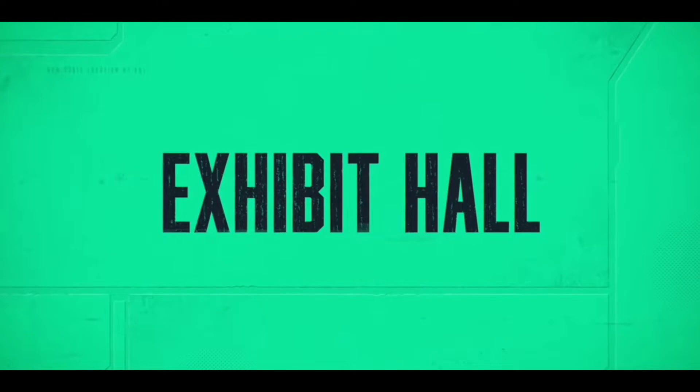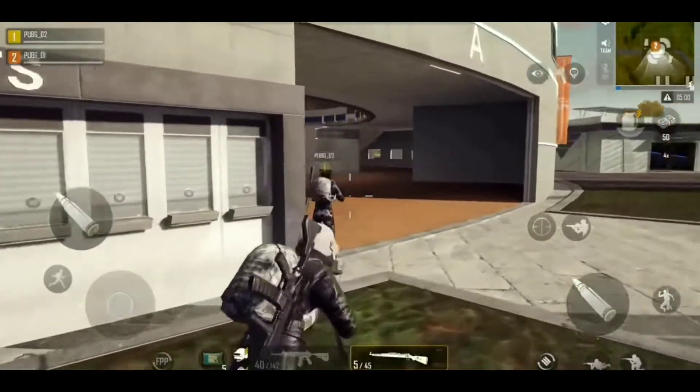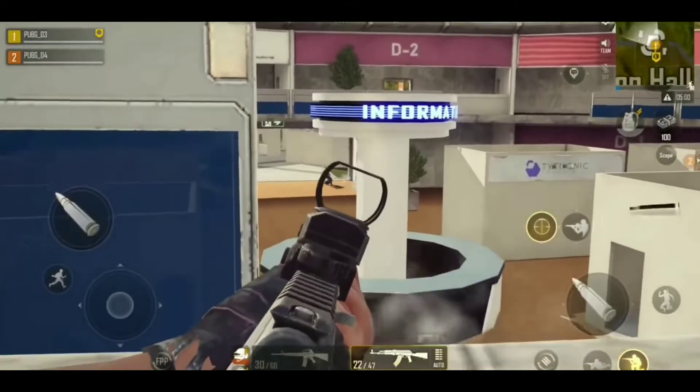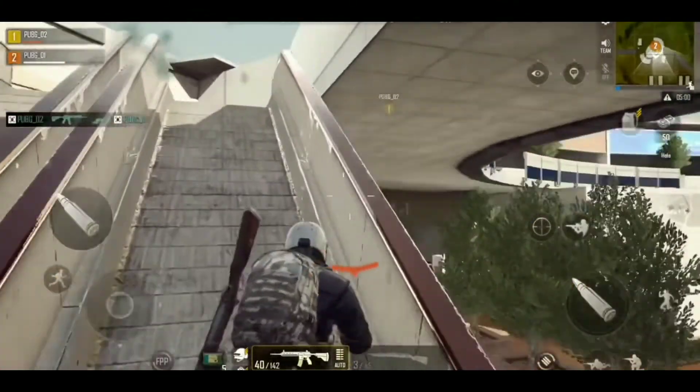Our first stop is the Exhibit Hall, the heart of Troy. From the top, it kind of looks like a bullseye. You're probably noticing the wide, open-air center, and I'm sure your palms are getting sweaty thinking about the hot drops that'll take place there. But looks can be deceiving — the different levels of verticality provide options for all play styles.